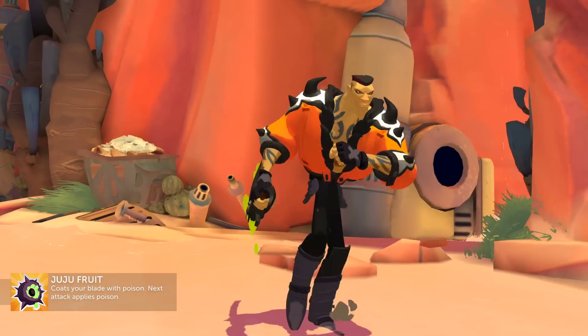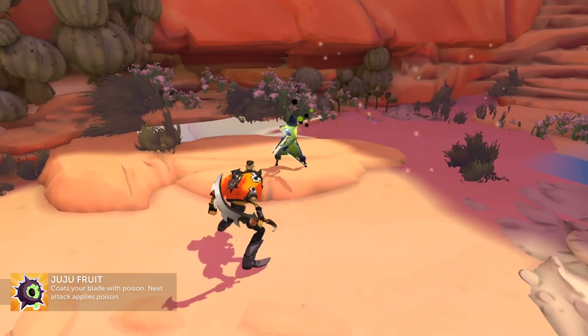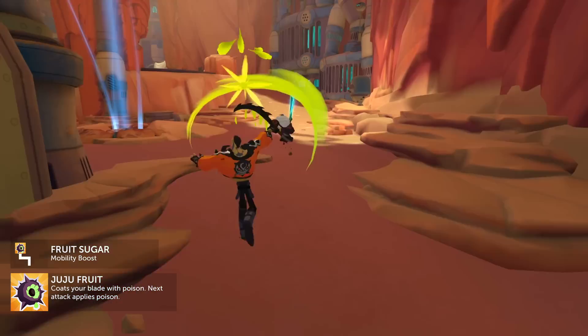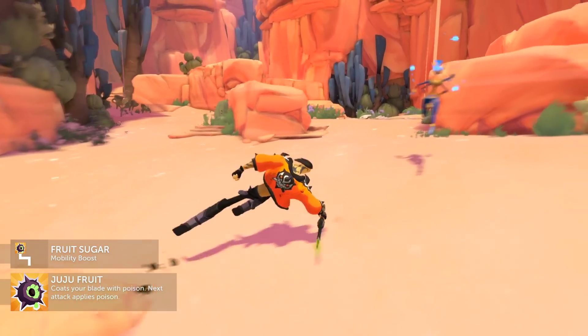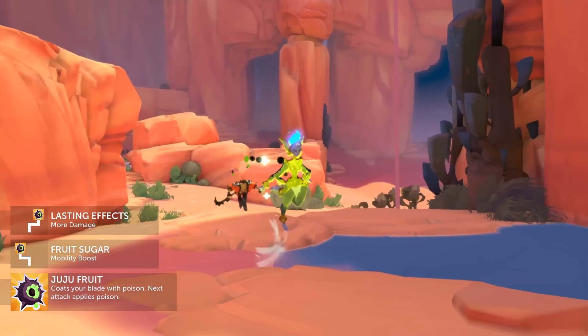Ramsay's Juju Fruit. Coats your blade with poison. The next attack will apply damage over time that reduces incoming healing to those affected. Upgrading to Fruit Sugar will grant you stamina on use — a Sugar Rush to fuel your sprint and dodges. Or Lasting Effects to increase the poison duration for more damage and longer healing reduction.